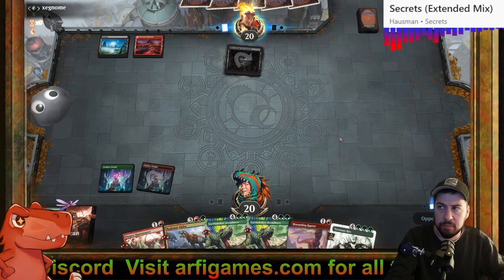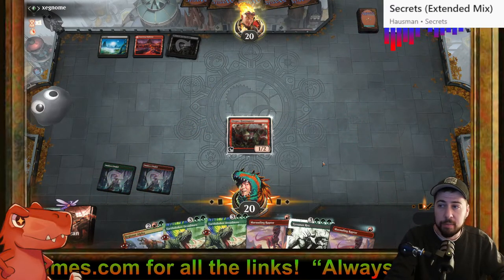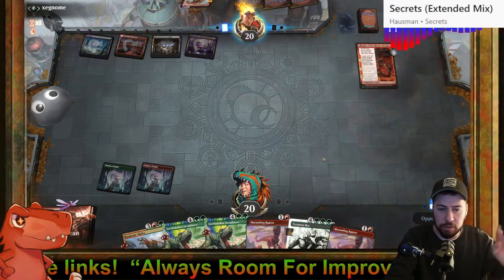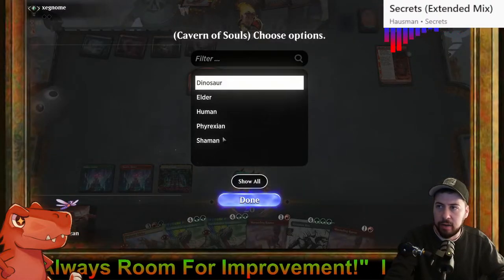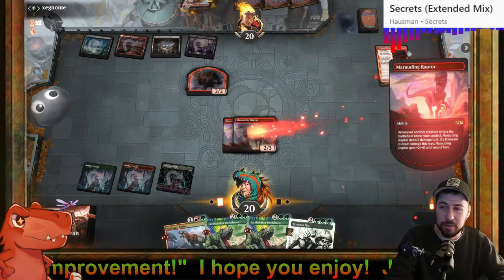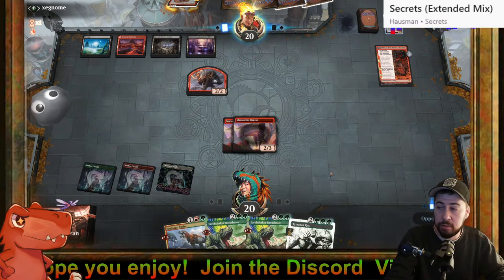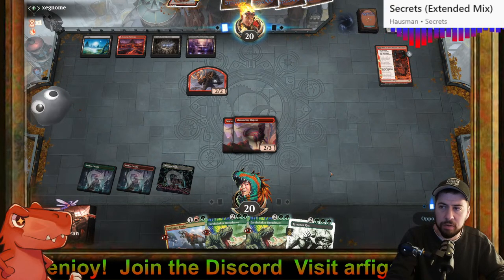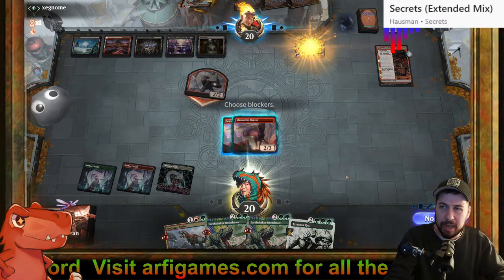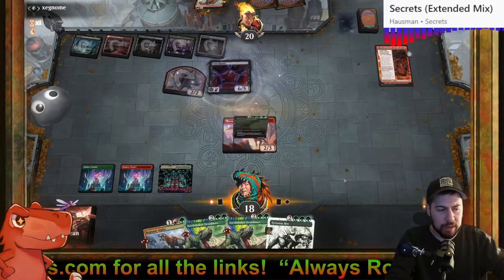Looks like regular Rakdos midrange. Stomp or Fatal Push coming — stomp is interesting. Not Shield Red though, much appreciated. Getting two Marauding Raptors down isn't bad. Cavern of Souls provides red or green for a dinosaur. Could play Regis Ralpha or Earthshaker Dreadmaw next turn if both Marauding Raptors are still alive — though one will probably die, maybe to another Stomp or Bone Crusher Giant.